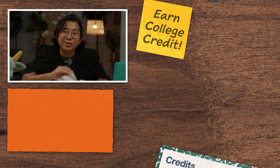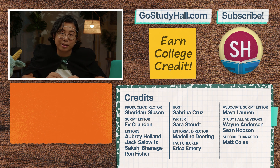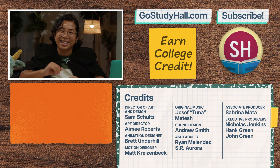If you're enjoying this series and are interested in taking the full Study Hall real-world statistics course and earning college credit from ASU, check out GoStudyHall.com or click on the button to learn more. And if you want to help us out, give this video a like, smash that subscribe button, and comment your favorite D&D build. Thanks for watching. See you next time.